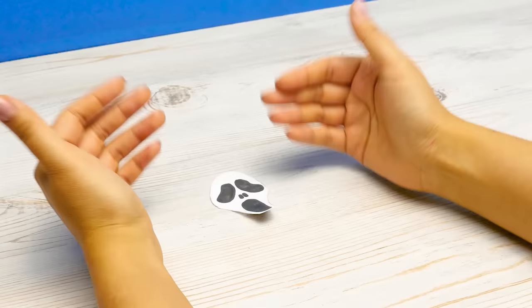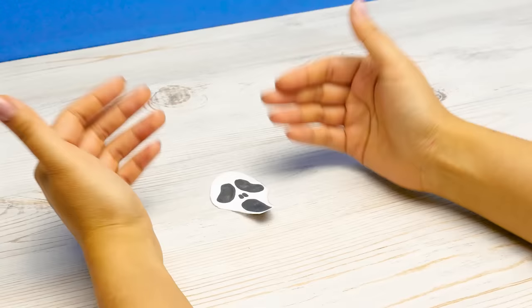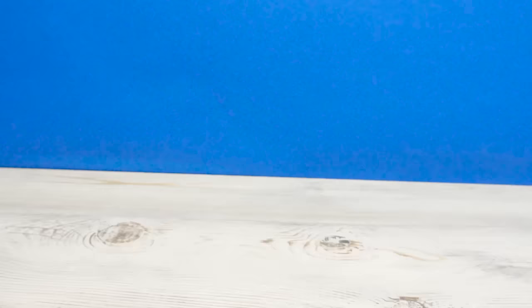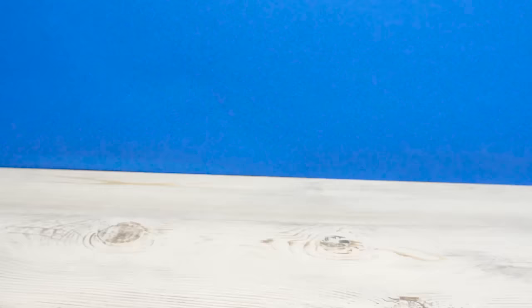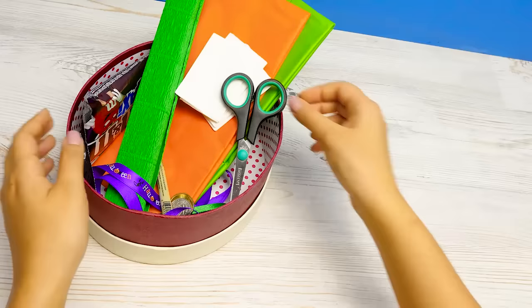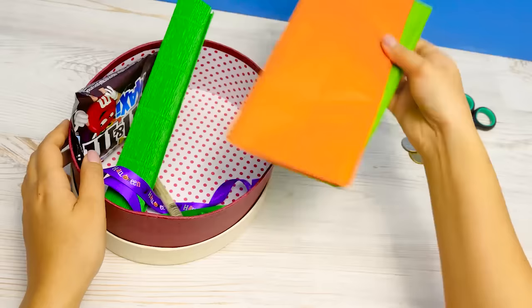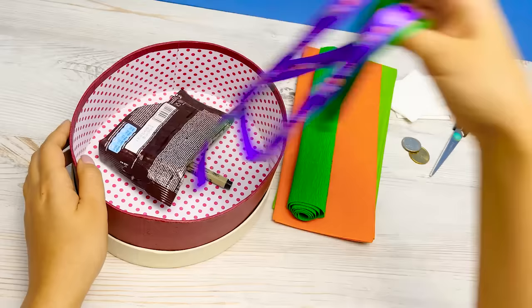Guys, what are you going to do for Halloween? Press the pause button and leave a comment below. Don't start without me! Well, guys, today Sam and I will show you how to make some Halloween sweets. We'll do a candy stuffed pumpkin, a pumpkin lollipop, and a ghost lollipop. I'll need scissors, a few coins, white napkins, orange and green construction paper, green paper, a few nice long ribbons, a regular black marker, and of course, candies!